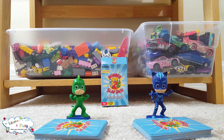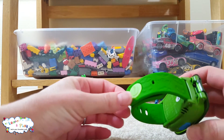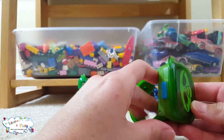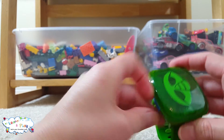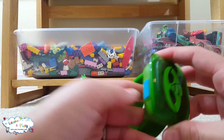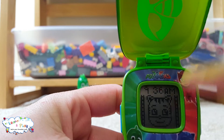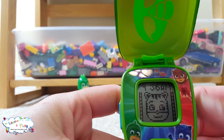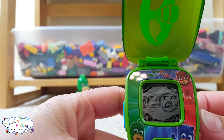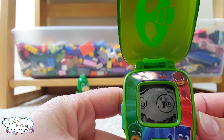Here it is. Let's check out this Super Gekko Learning Watch. So you can wear it on your wrist. It tells us the time is 9:36 AM — AM means in the morning. We can play games, or we can do a timer, a stopwatch, an alarm clock, and the settings. Let's play some games.